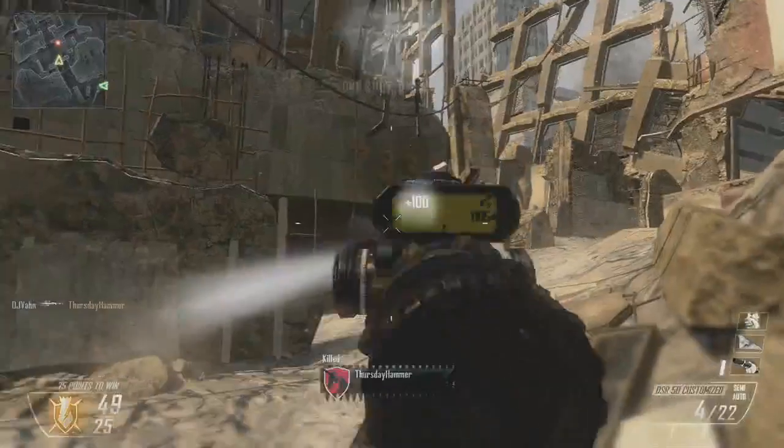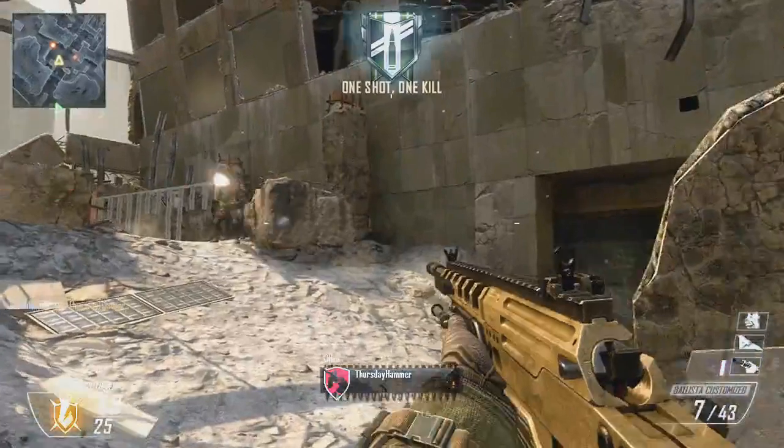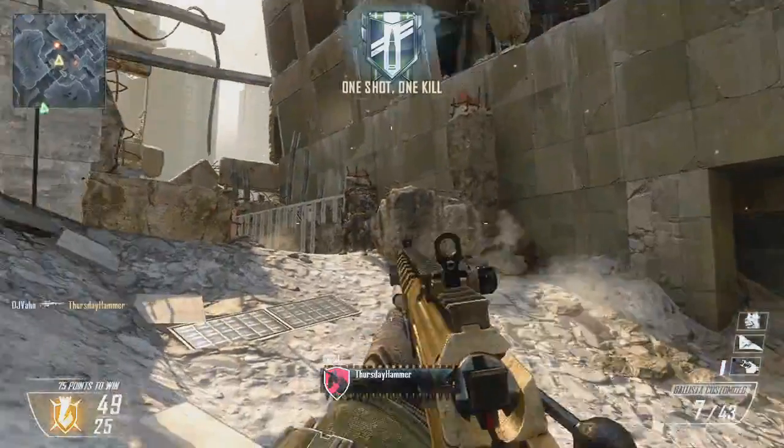And also, at this next clip, he has a second sniper rifle — the Ballistica Customized — and it doesn't have a scope, which is pretty sweet. Kind of going back to World at War, you can take scopes off your sniper rifles. I think that'll be really cool, just to change up a little bit of pace.